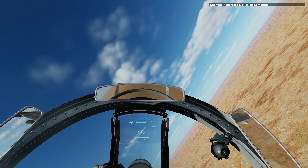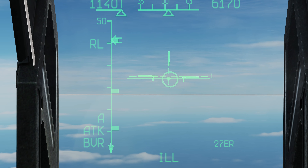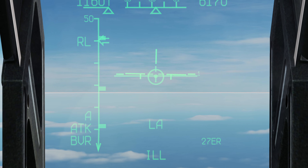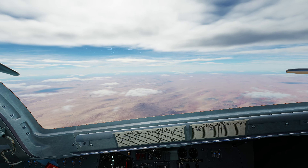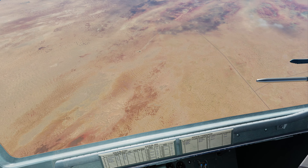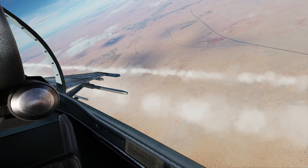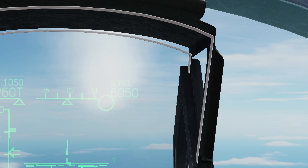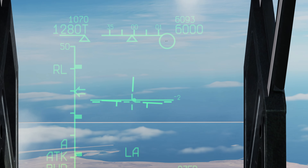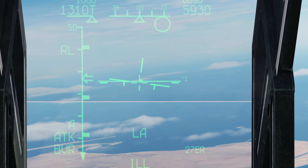Fox 1s. Okay, almost in range — a bit over 40k's. Fox 1s. Where's our wingman? He's over that side somewhere, right down there. Okay, let's see what they do. Are they going to go evasive? Or should we just throttle off a bit?